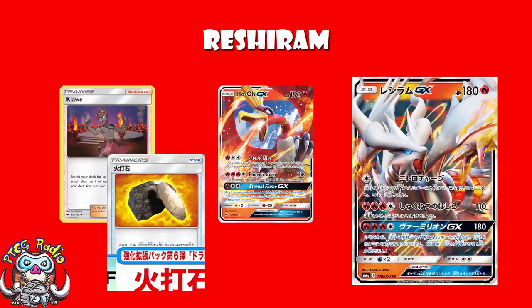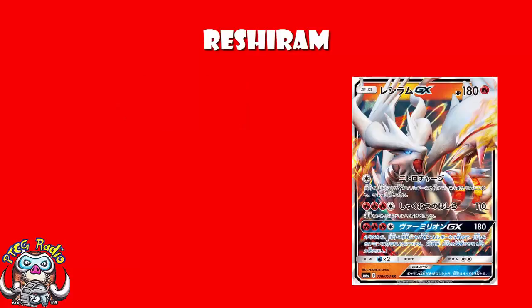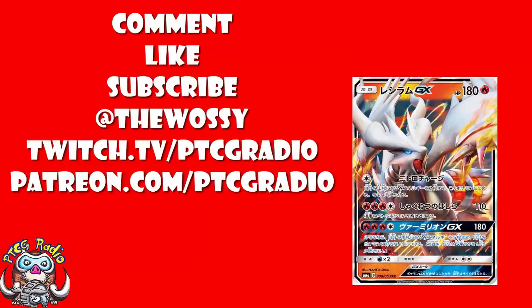For that reason, I am giving Reshiram 4 Wossies. Although as soon as I say it, that sounds low and I think I might regret that. The thing is, two of the attacks here are pretty bad — the first one just leaves you too vulnerable, the second one is too expensive. But the GX attack here is so good and works so well with stuff like Ho-Oh, that I've got to give it 4 Wossies while feeling guilty that I should have given it higher. As with all of these cards, ladies and gentlemen, what makes it fun is your opinion. So let me know in the comments section what you think about this. Do you think the GX attack with Kiawe will see play? Let me know — go nuts, but be nice.